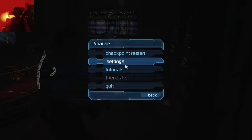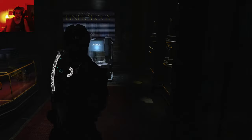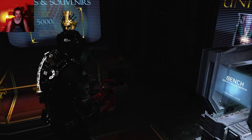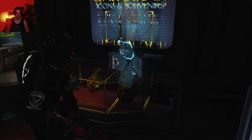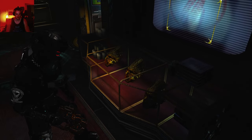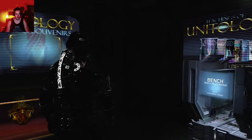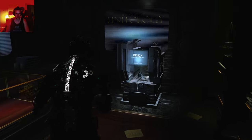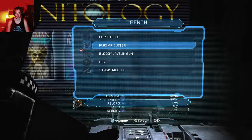I selected a whole bunch of new mods. Last episode Isaac's armor was white, now it's black. The traveling gun got a new camo, the rifle got a new camo, and the plasma cutter also has a different camo — so we have three different camos on my guns. The rig is white, the suit is black, and I got a bunch of different suit upgrades and mods.